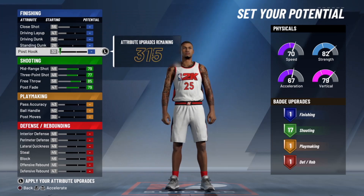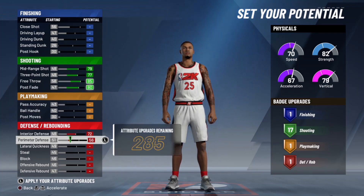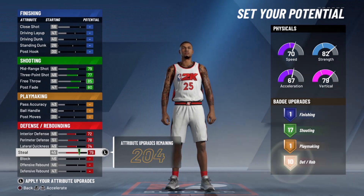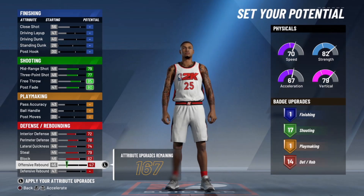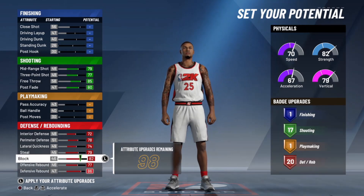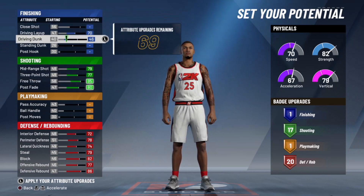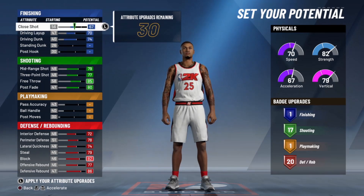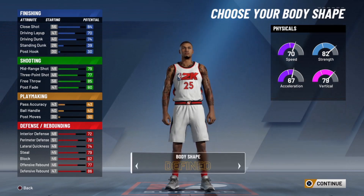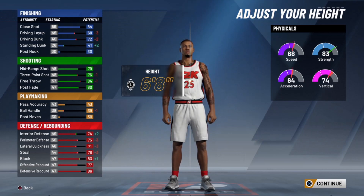This is how I would make my Rebounding Wing if I was to make one. I'm not gonna lie, I don't really recommend it unless you're not good at 2K. If you're not good at 2K, this is the build for you — all you have to do is hold defense, shoot threes, set screens, and grab rebounds. You get 17 shooting, 20 defense and rebounding, which is great for a small forward lock build.